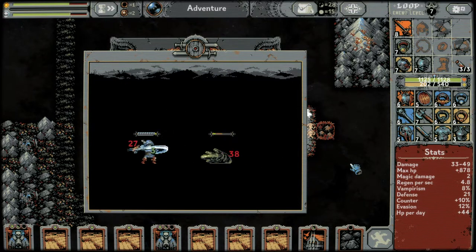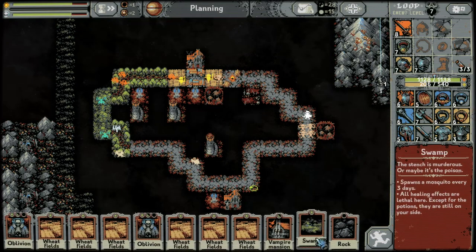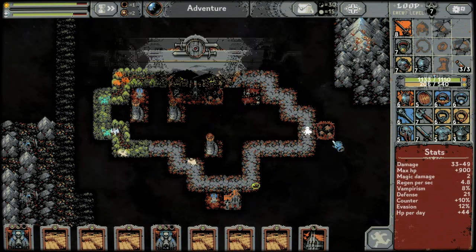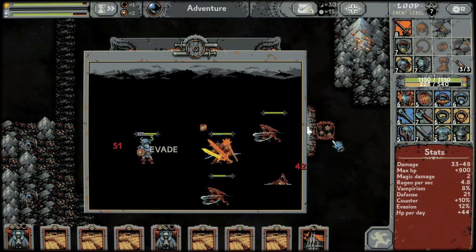We can keep full HP for a majority of this loop because of the phantom bar. We've got to place some stuff here — going for rocks. We'll probably place a swamp as well, but we'll probably get away without placing anything for a little while. The Lich is going to spawn real soon though.